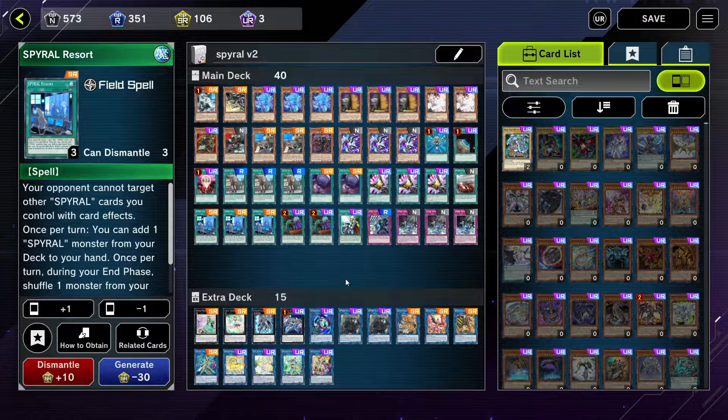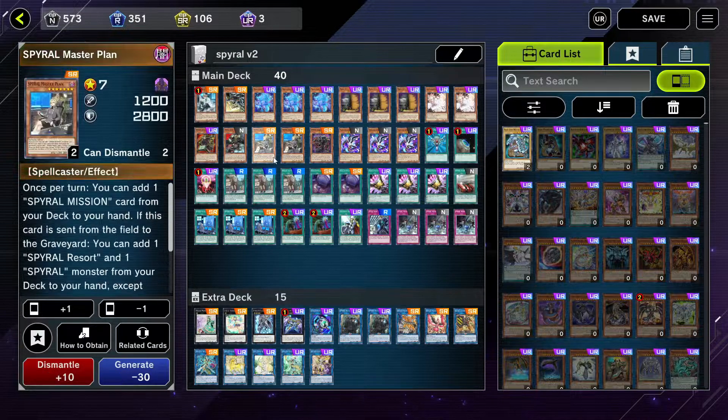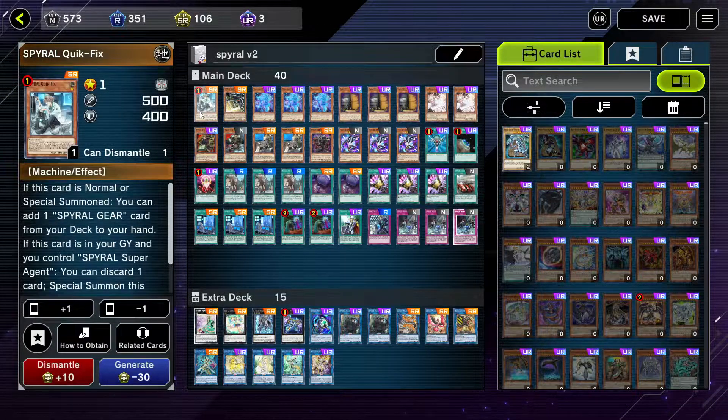Looking at our deck list, we have one Spiral Quick Fix — this card is sadly also limited on Master Duel. This card does absolutely everything; it was quickly limited because of how good it is with Machine Duplication. Basically, Quick Fix on summon — normal or special — allows you to add to your deck a Spiral Gear, Big Red, Last Resort, and Utility Wire. And once if you have a Super Agent on your field you can discard a card to special summon him, but banish him when he leaves the field. We're going to do some XYZ plays to reuse this over and over.